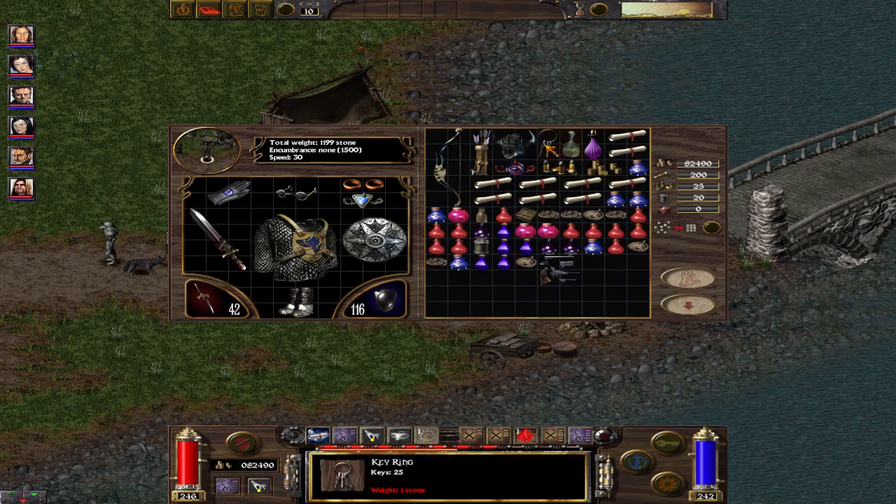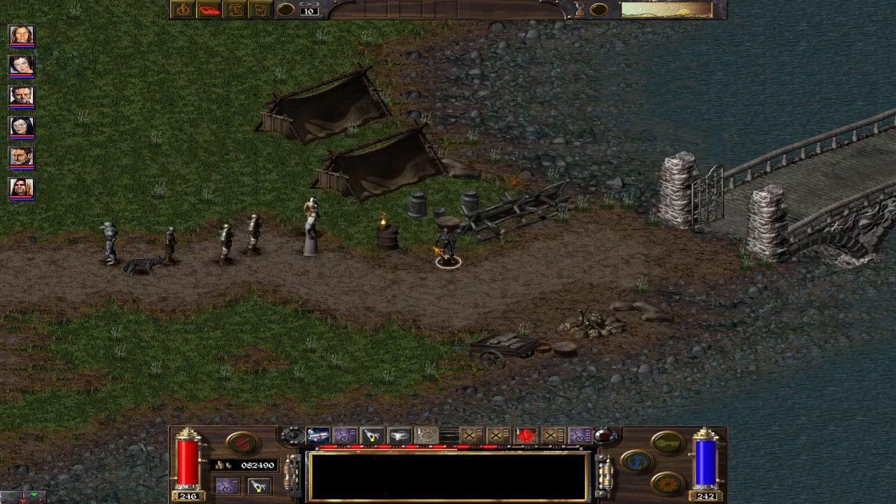You can also have a key. If you have a key, you can unlock normally by using it. By destroying, you cause noise, unless you use a bow or something like a silent weapon.